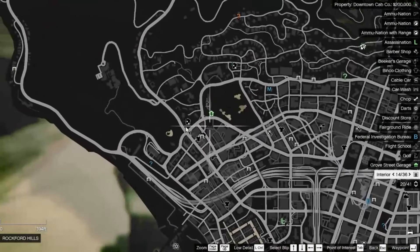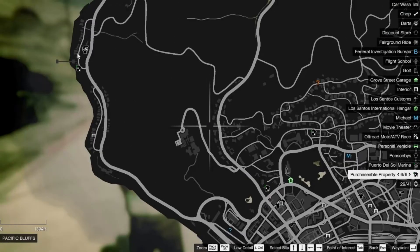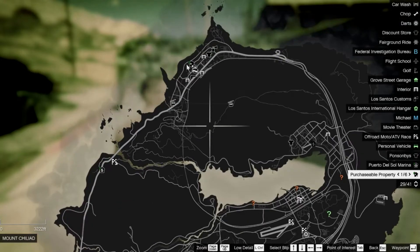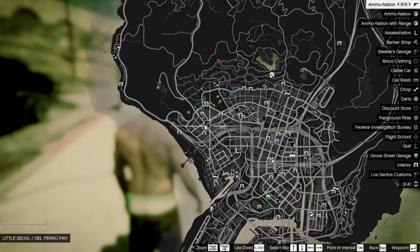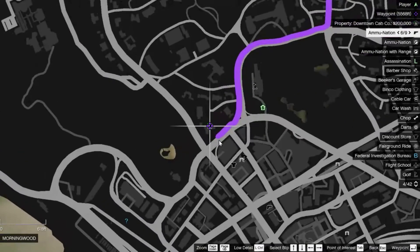These are the safe houses — all the houses that have been added to the map. These are the safe houses in all these locations. You can go along and buy them. There's one up here too. Let's go and buy a house — we'll pick this one over here.